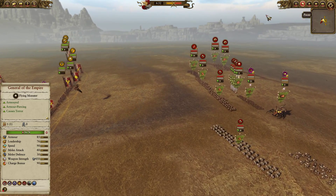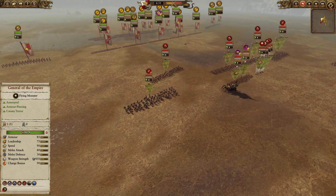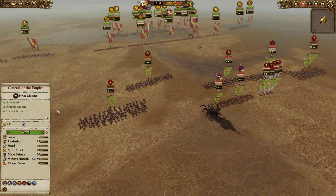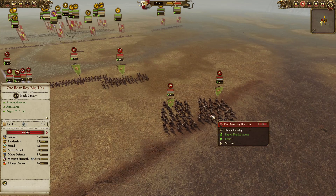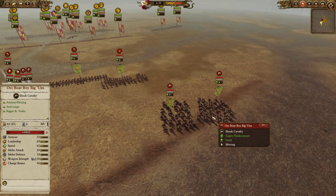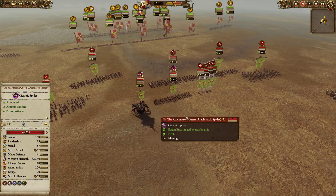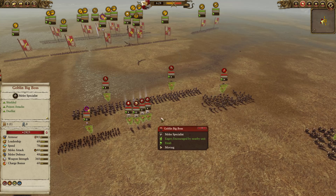If you look at the two armies, we'll put it in slow motion here. For my opponent's force, he has a main line of three Black Orcs, which are all very elite infantry, with one Orc Biggin on each flank. He's got two Orc Boar Boy Biggins, the Rusty Airs, the Arachnarok Queen, a Night Goblin War Boss, a Night Goblin Shaman, and two Goblin Big Bosses.